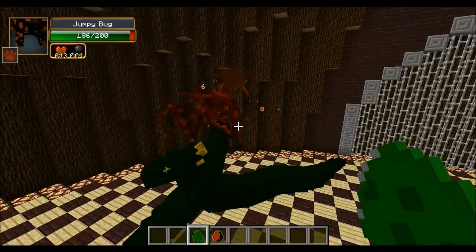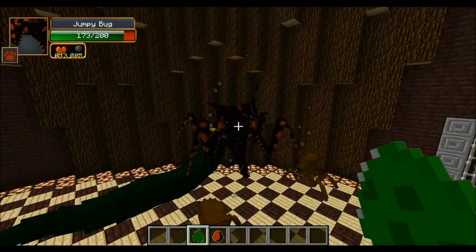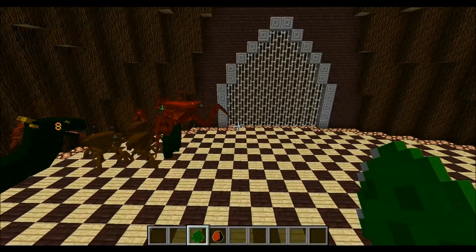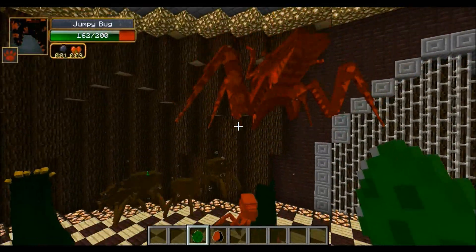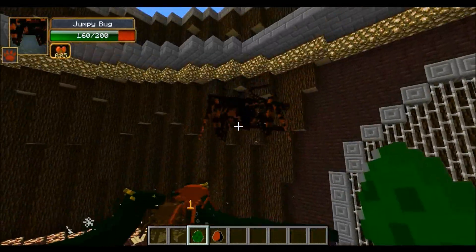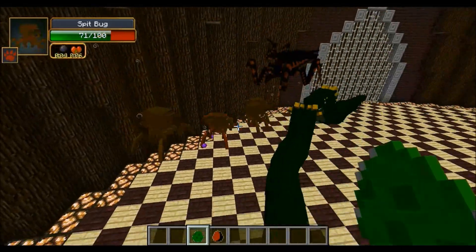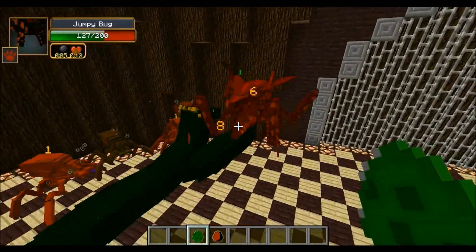Two of them against the Jumpy Bug. And guys, there is one thing I really wanted to point out — sometimes I get comments of people saying it's not fair when mobs spawn in more mobs. But honestly, it would be unfair not to count them, because the mod creator actually did create them and wanted them to spawn in. So it does make sense for the battle. The Basilisks are going to have to deal with a lot of minions during this one. The Jumpy Bug is down to 160, and all the Spit Bugs are trying to help in the battle as well.